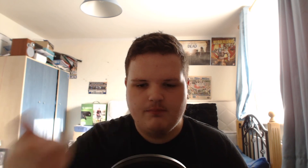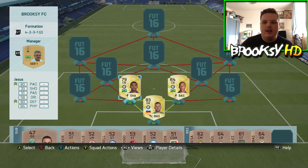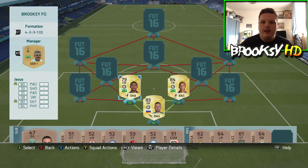In goal we have Samir Handanovic, the most overpowered goalkeeper I've used so far on FIFA. He cost me 16,000 coins — absolutely a beast. In the two center back positions we have Juan Jesus and Miranda, two amazing center backs who have a perfect hyperlink, which is absolutely amazing for any team.